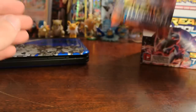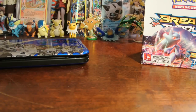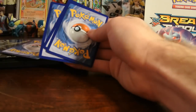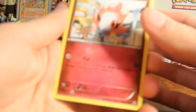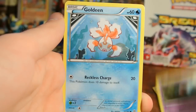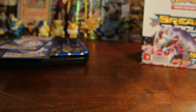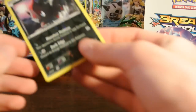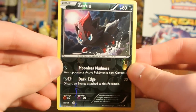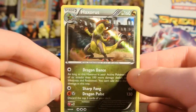So this is the last pack of the box — it's a Zoroark Break pack. Can we have some last pack magic? I don't know that we need it because of these pulls being really nice, but we'll see. Spritzy, Remoraid, Axew, Wobbat, Goldeen, Magneton, Floatstone, and Houndoom Spearlink. Last reverse of the box is a Zorua, that is a common. And the last rare is a Haxorus Hollow — not a bad way to end this off because I needed this for my set. Very cool.